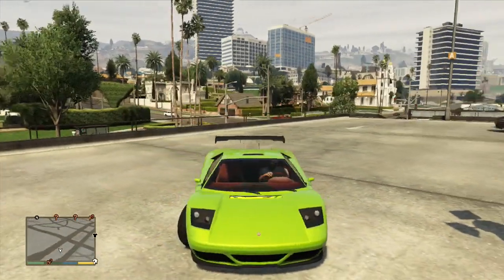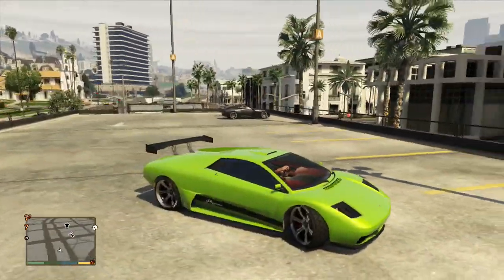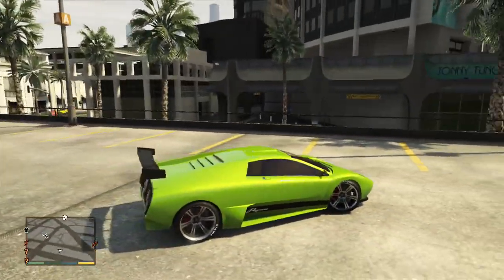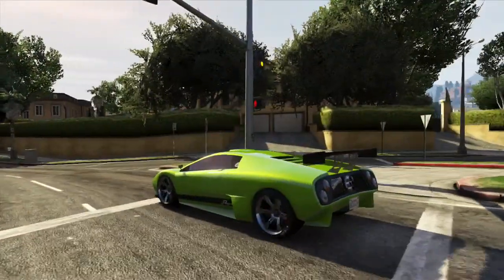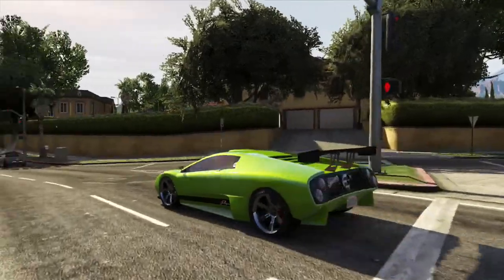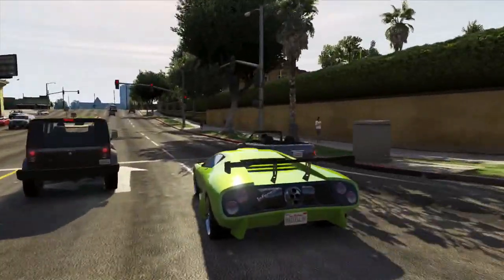Now like a lot of cars in Grand Theft Auto 5, this one's not based purely on one car. You'll notice the back of the vehicle looks distinctly different from a Murcielago. I think the other car this might have been based on is the Pagani Zonda — if you look at the rear of the car it looks very much like the exhaust that you would see on a Zonda.